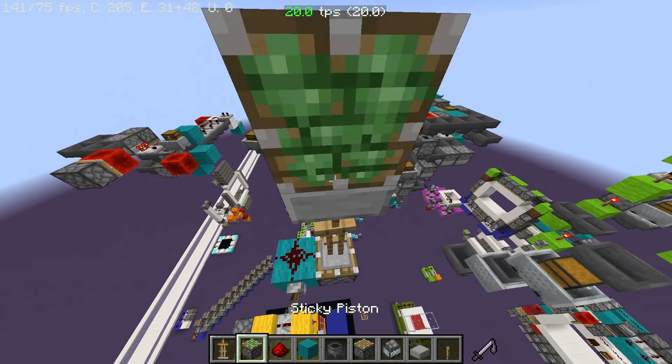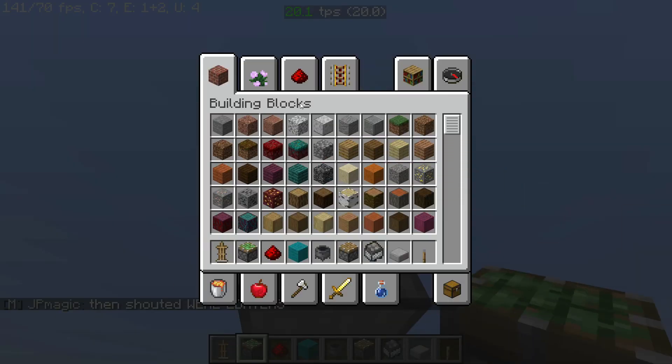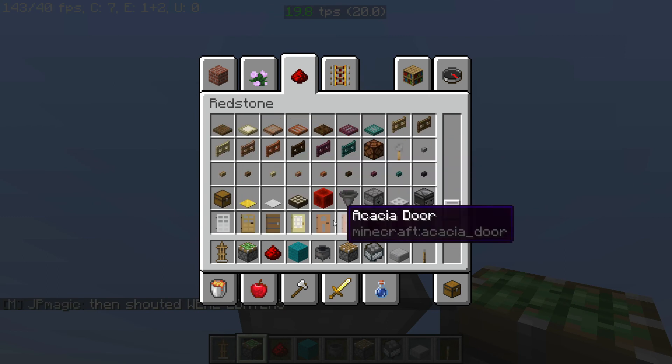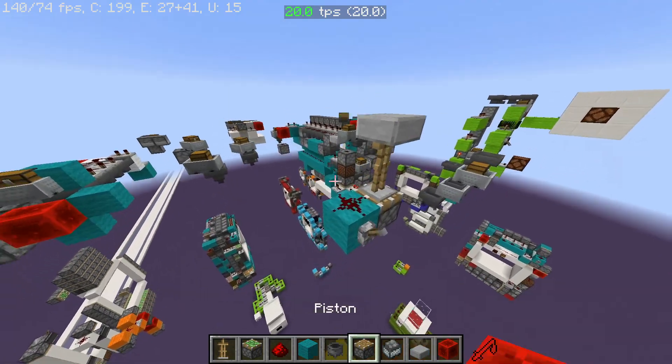Then we can just push this down with a piston like that. We don't need to use a zero tick for this one because it's pushing down - you can just use a normal one-tick with a redstone block.